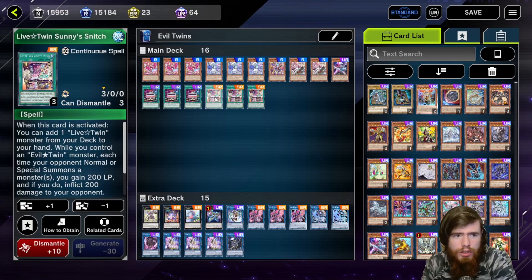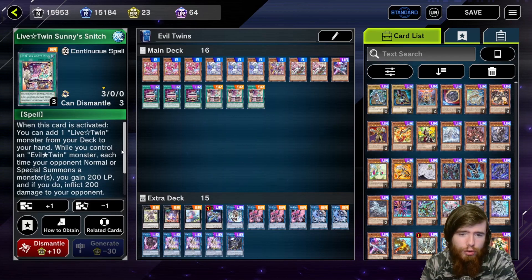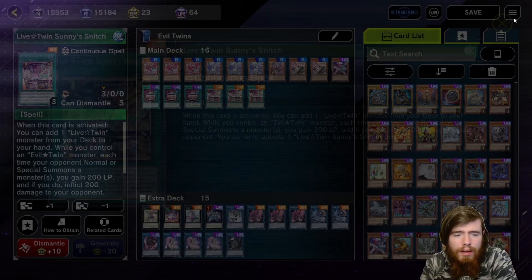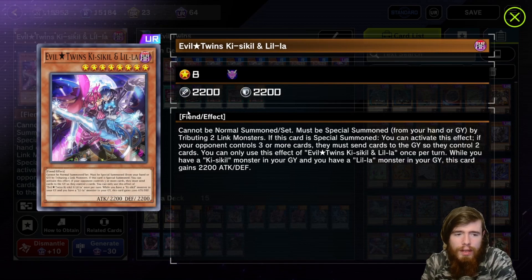Secret Password searches Sunny Snitch. Sunny Snitch on activation searches one of the two starters — or the extender if you already have a starter. It also has a trigger: whenever your opponent summons, you gain 200 life and they lose 200 life. It gets chip damage in, and that does come up because the deck isn't the greatest at OTKs — every bit of damage helps. That's literally the deck.